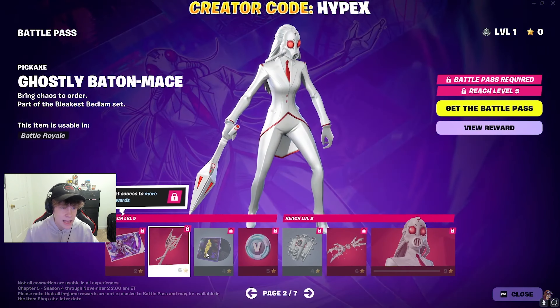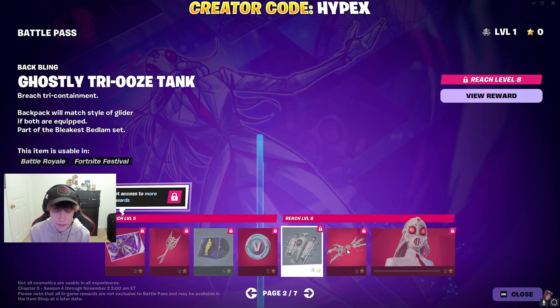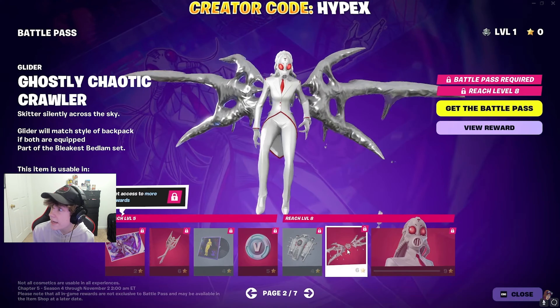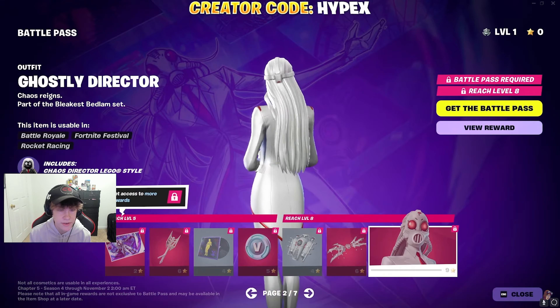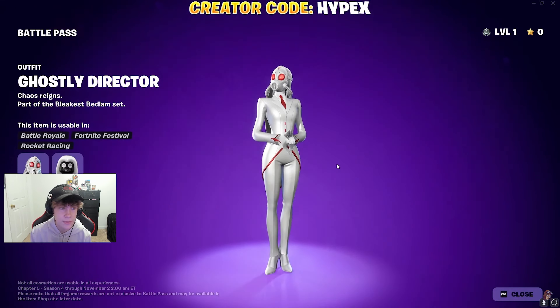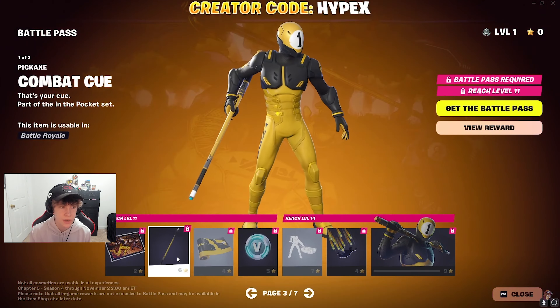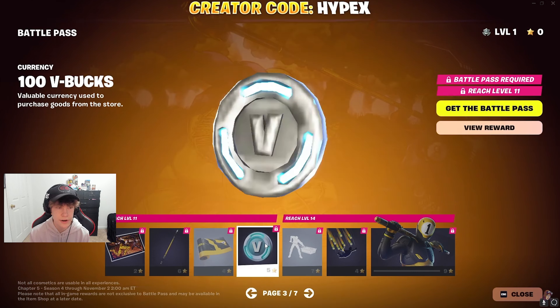And then we have the Chaos Director herself. This is definitely going to be the sweatiest skin of the season — personally, I'm going to be rocking it a lot. We have the Ghostly Baton Mace, so it's like a Ghost Style for her. That glider — they cooked with the glider. That will be a really good one to use with Venom. And then we have the Ghost Style for her — that'll be a good duo combo, the black and white.